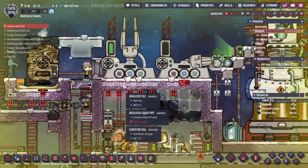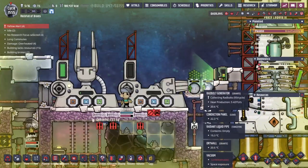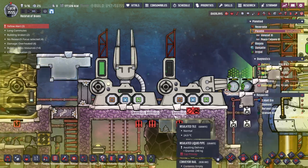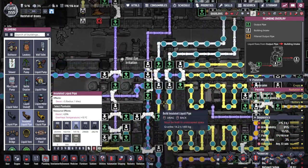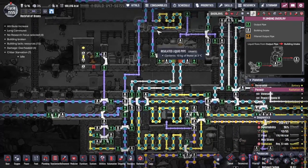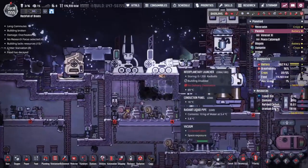You might be wondering what all these yellow alerts are up in the corner - I forgot to put a cooling system in for our diamond press. I've got a bunch of petroleum on the floor now and we're just expanding out the cooling loop that was keeping the radbolt generators nice and cool, and then hopefully everything should be good. Ideally before we fill these radbolts... I'm just going to turn them up a little bit so that we don't end up wasting the radbolts by firing them out when we've got nowhere for them.